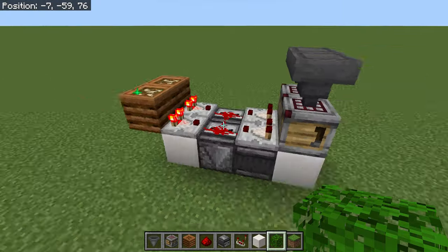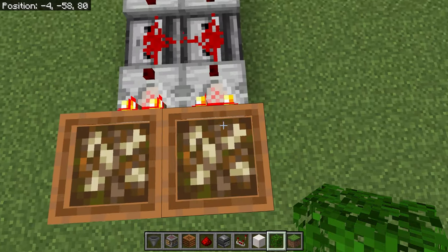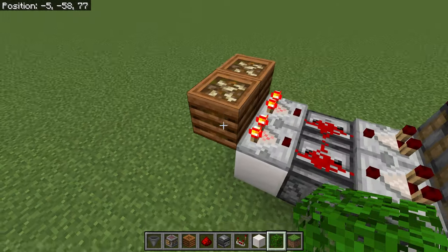Now that is all there is to it. Here's how it works. The comparators are reading the output from the composter.